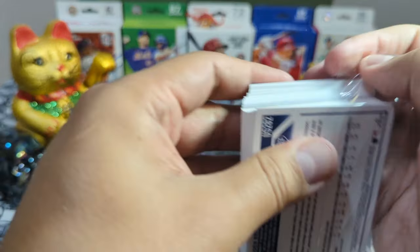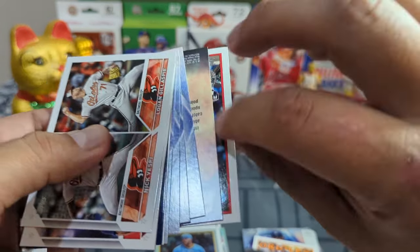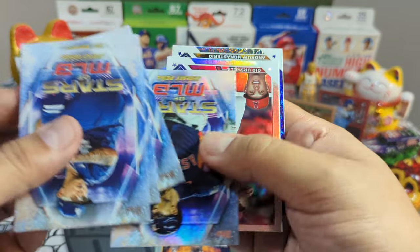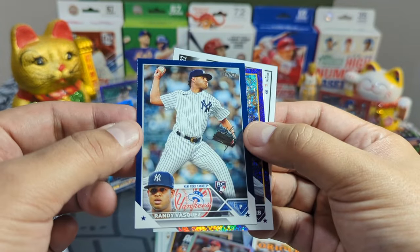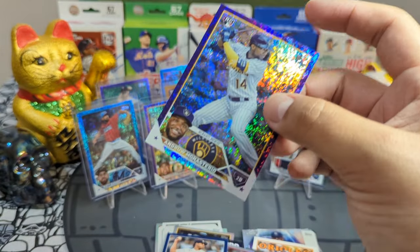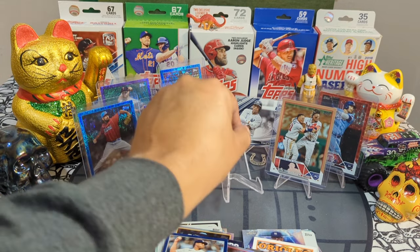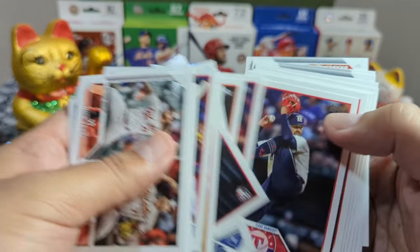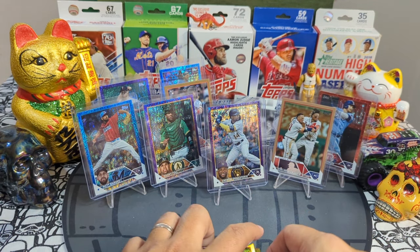Down to the very last hanger pack — wish me luck, everybody. Let's see what Lucky Peter Studios can pull. We got a Matt Mervis 88 rookie, a very nice Adley Rutschman Action Stars — sleeving that up. A Geo Urshela going out to the Angels. A blue Randy Vasquez, very nice. And an Andrew Monasterio rookie purple, number to 799, going out to the Milwaukee Brewers. Eduardo Julian — another one we're looking for his parallels.